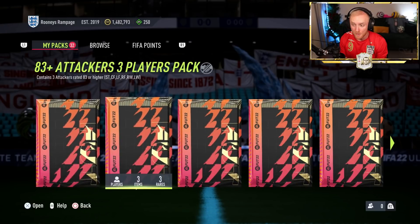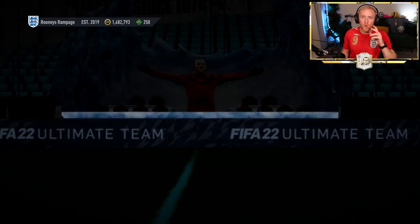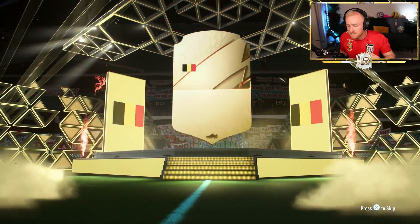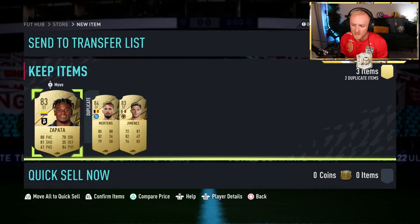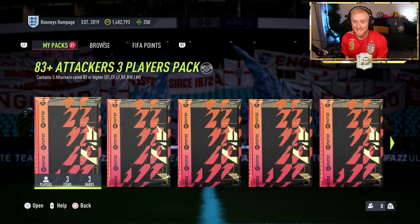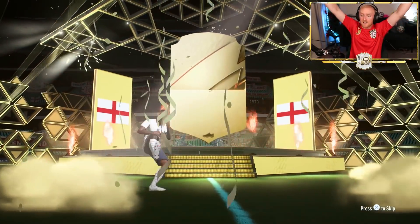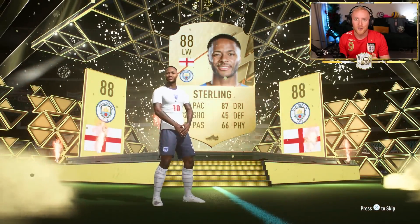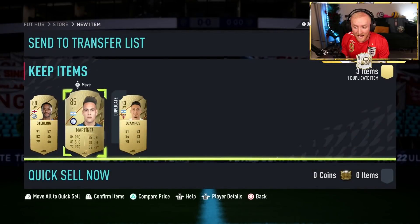Now two 83-plus three-player packs — looking for Team of the Year cards or at least walkouts. First one: Belgium again, it's our third Mertens of the episode. Two Mertens for quick sell recover and double 83s — not the best. Second 83-plus attacker pack: it's a walkout — Sterling! Very nice. I got excited thinking it was his Player of the Month, but you can only do him in SBCs. 88-rated Sterling from 4-der FC. And 85-rated Martinez — very happy with that.